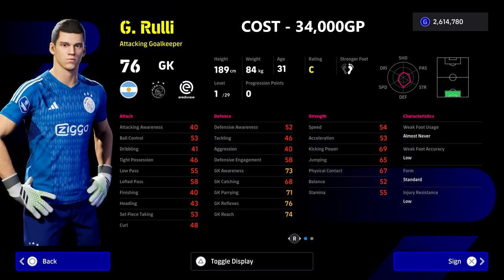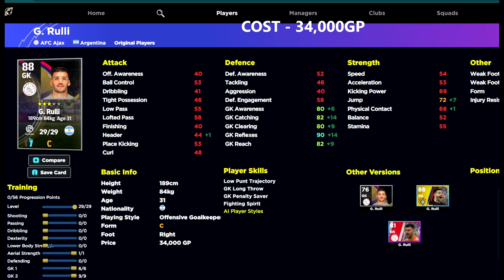We also have Rully — this guy is only 34,000 GP, he is the real budget option. He's 189 centimeters, so he's right on the cusp. He does have standard form but he trains up quite nicely — 90 reflexes, you don't need to worry too much about the jump. He also has low punt and long throw, which are the two best goalkeeper stats you can possibly have.